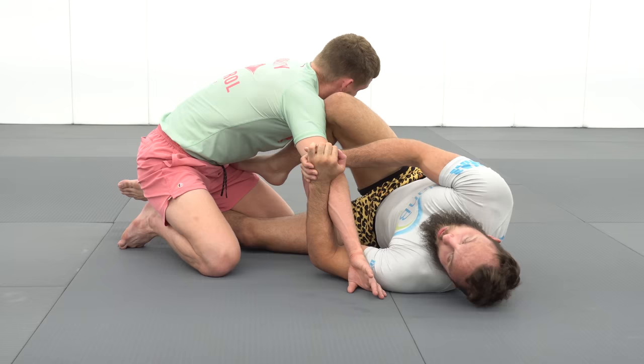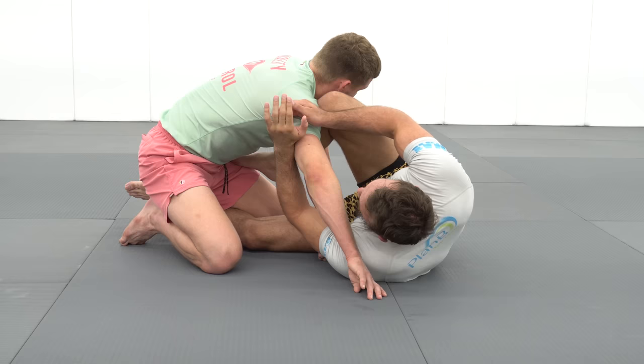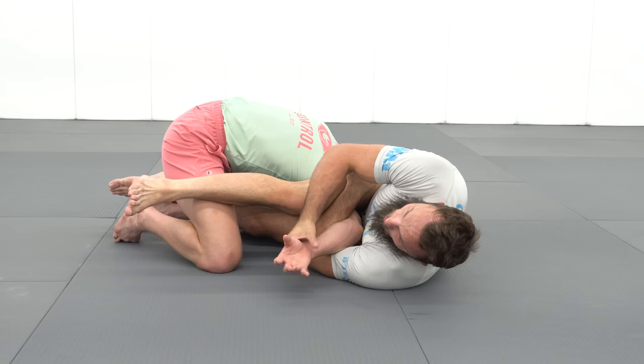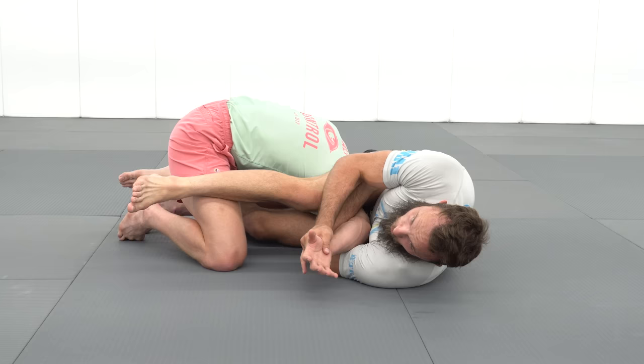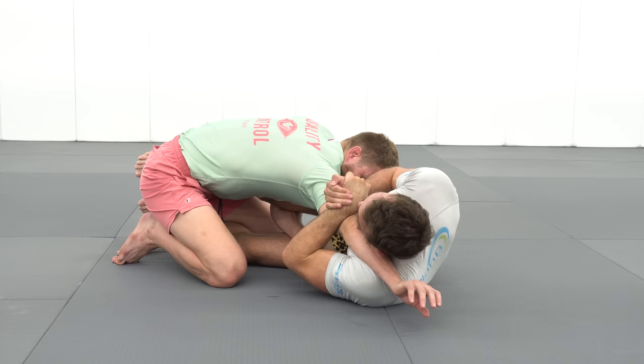My plan was to slide my knee up and start throwing to attack the Choi Bar position. But because Joel was so persistent with trying to pull his arm out, my arms slid down to the elbow and his elbow actually collapsed. With a bit of adrenaline and ripping on it, it did buckle and he kind of panic-tapped. If you rotate your thumb out, you're beating the Udikatame armbar pressure, but it's going to allow me to start attacking armbars.